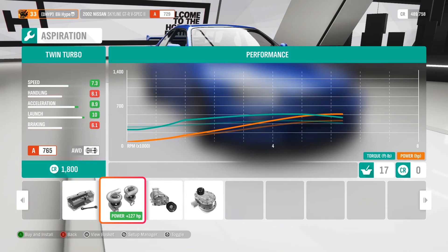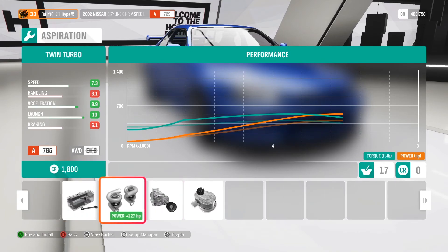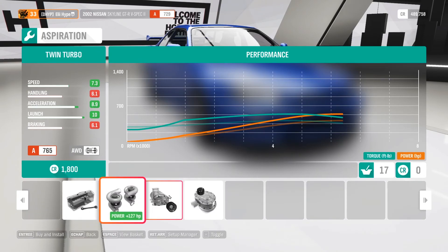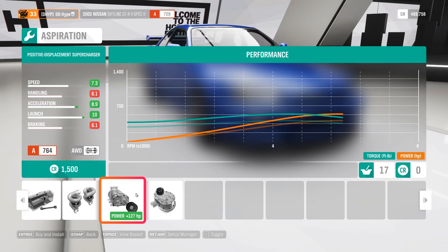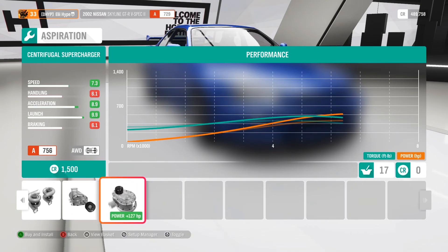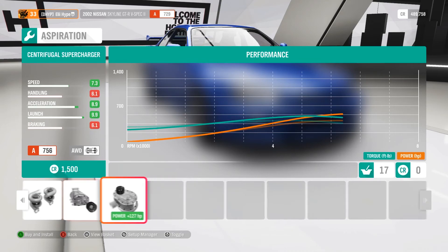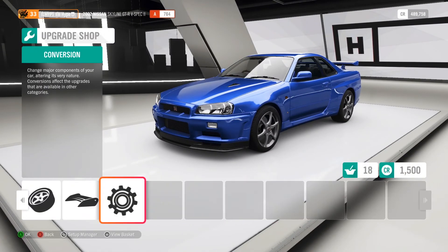Look at the difference — nothing changes in handling, but if you look at the horsepower, you get more horsepower from the supercharger at launch. So I would take the supercharger. Which one? The centrifugal supercharger gives you 9.9 and the positive displacement supercharger gives you 10, so take the positive displacement one because you get more.